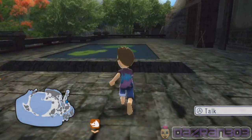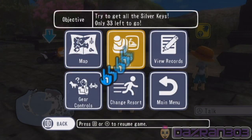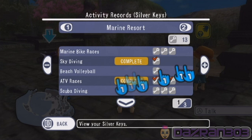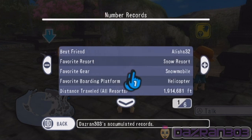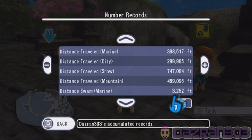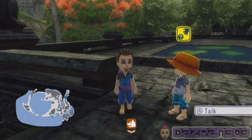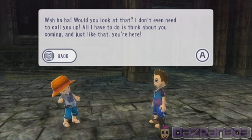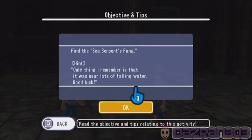Can I swim in here? Let me swim in this water - that doesn't count. Alright, we're going to talk to him again but I just want to see how much that swimming counted. Marine Resort Master - swam over 6,000 feet. I'm on 3,252. I've still got more distance to swim - that was probably the best opportunity I had to swim a bit. We've already read all this before, so let's see what else he wants us to find. Stage number 4 - find the sea serpent's fang! Hint: only thing I remember is that it is near lots of falling water. Good luck.